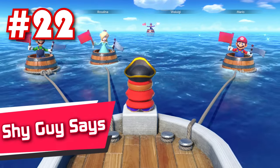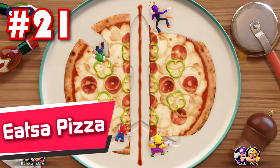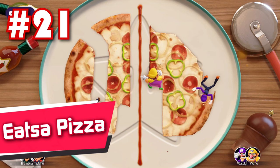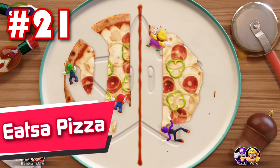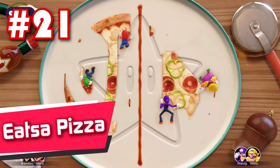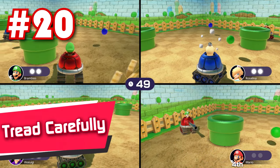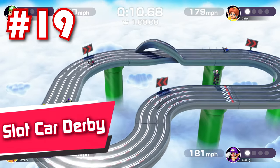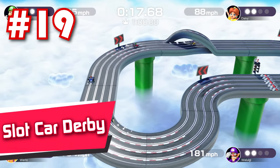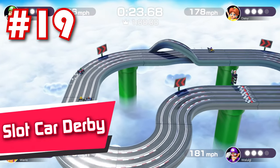23: Pushy Penguins — the penguins are out for revenge for all the times that you threw their babies off of the cliff in Super Mario 64. Try not to get pushed off into the icy waters. 22: Shy Guy Says — this ruthless reflex test has endured the test of time and emerged as one of the most iconic Mario Party minigames of all time, and for good reason. Not only is it surprisingly intense, but the silly setting and hilarious outcomes make it so much more enjoyable.